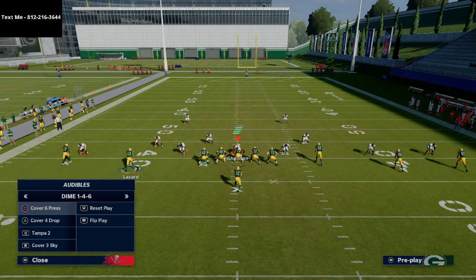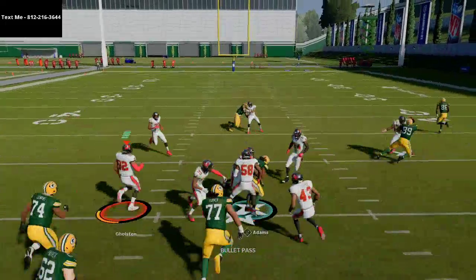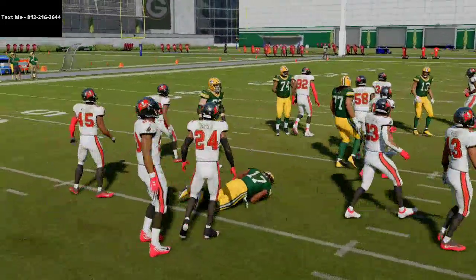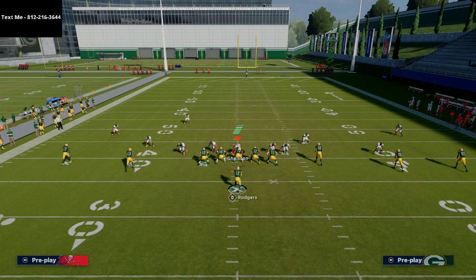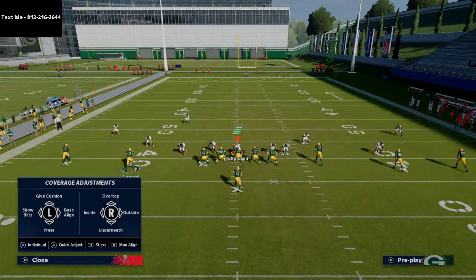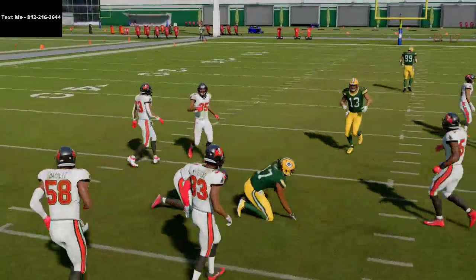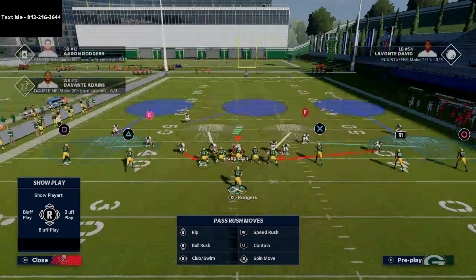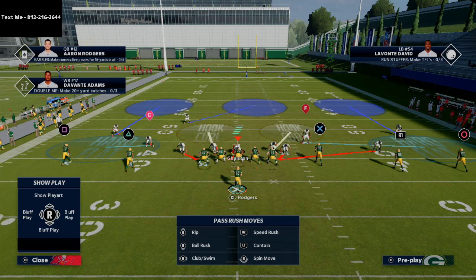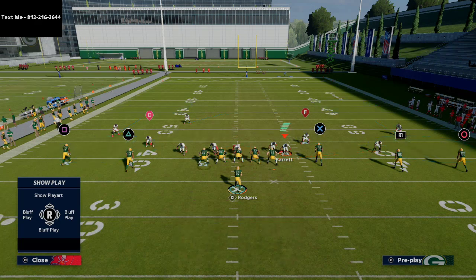Here's where five wide is so powerful against zone: there is no zone in the game that will stop this play. Everything on the right side of the field torches zone, and on the back side they'll have to put so much energy into stopping Davante Adams it's not even funny. Let me show you cover three shaded down — Davante Adams is still open. They're going to have to play a hard flat, drop a vert hook, drop a spy, and even a three rack just to try to contain it.